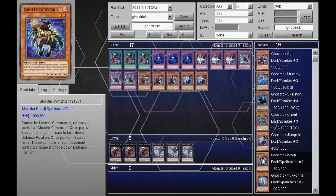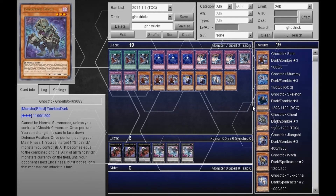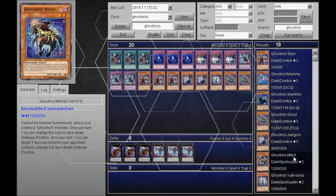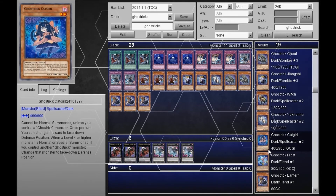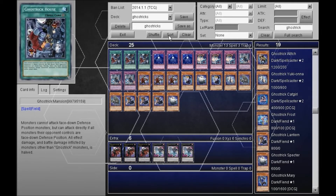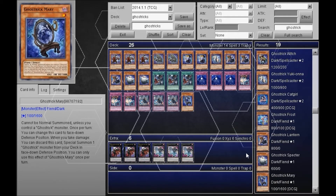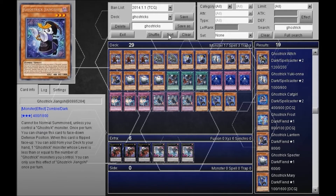So, two Jianxi. Need one Yukiona — not Witch, Yukiona. Need a Ghoul or two because it's what powers everything up. Need three Lanterns because he's a defender. Need Specter at two or three — actually, let's go three Specters because it's the draw power for the deck. And let's see, need Mary's which is a tutor for the deck, special summoning Ghost Trick monsters in face-down defense position.